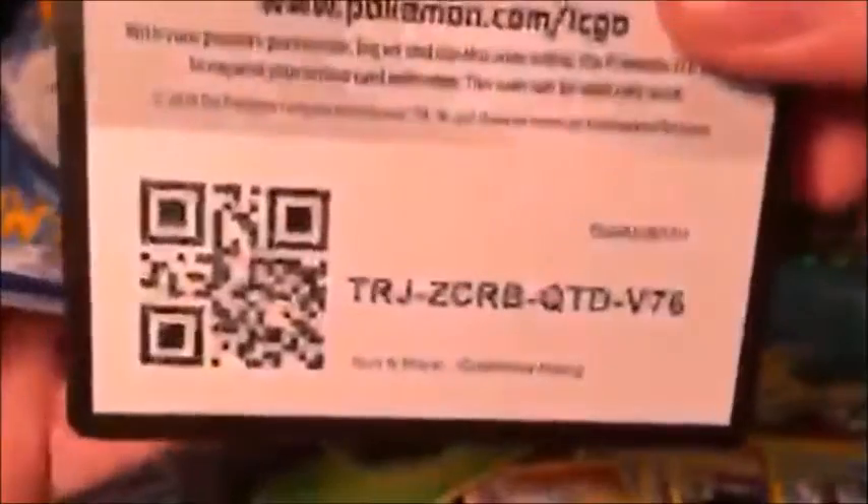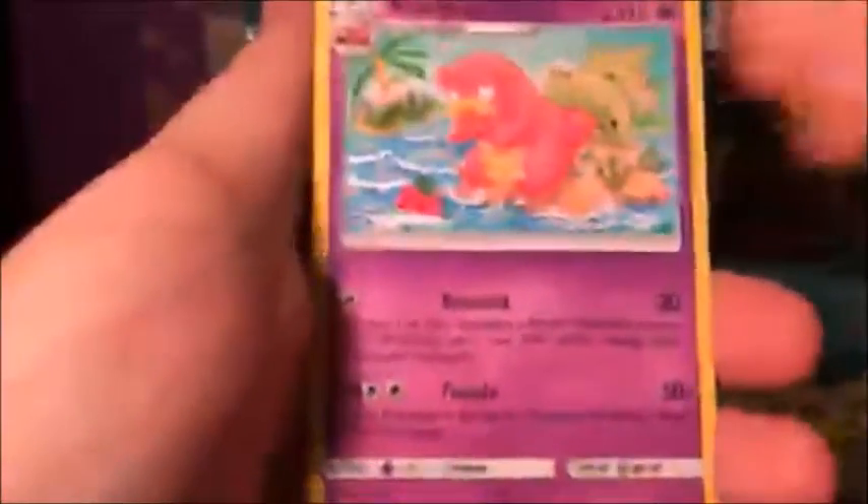I hope you guys can see how much force I'm trying to use without destroying the pack. Here's a code — tell me what you get in the comments below. Pack seven: Mudsbray, Delibird, sad Goomy, Jangmo-o, Wimpod, Brooklet Hill, Slowbro, Komala, Komala — and a Blissey holo! That is beautiful artwork. I love the hearts on that — I really love cute cards.